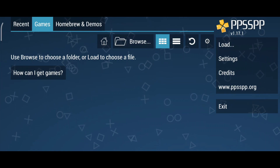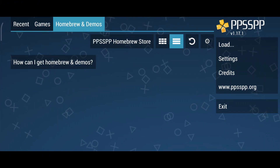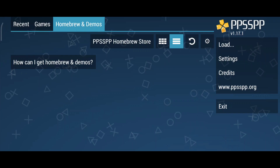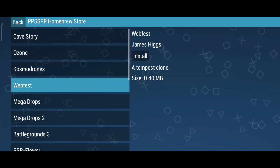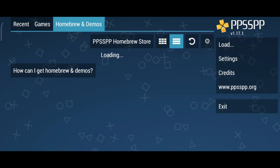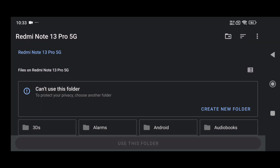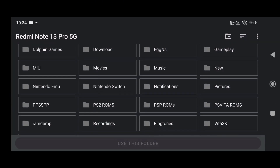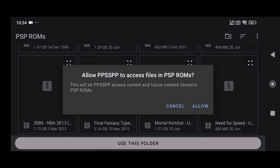You can add games manually by navigating to the Homebrew and Demos section on the top bar. Click on the PPSSPP Homebrew Store to see available demos. However, instead we'll manually download and add our favorite PSP games. Switch to the Games tab at the top, click Browse, and navigate to the folder where you've stored your PSP games. Make sure you have legally obtained game files in PSP ISO format.